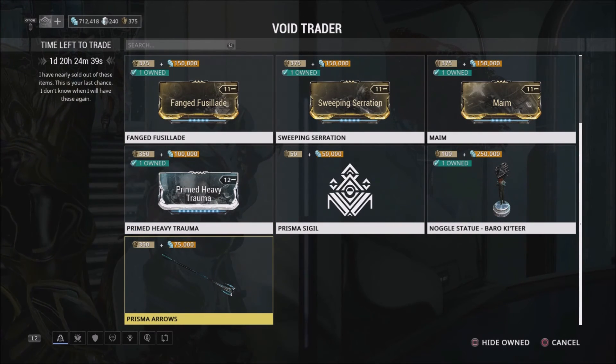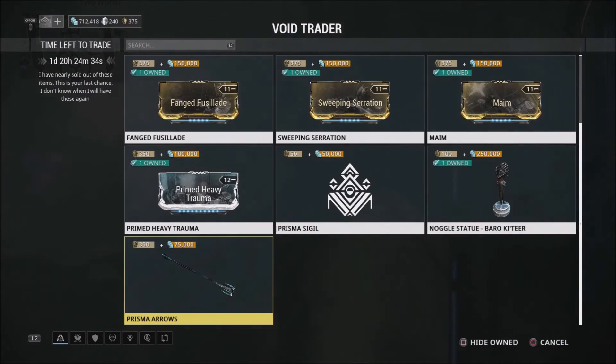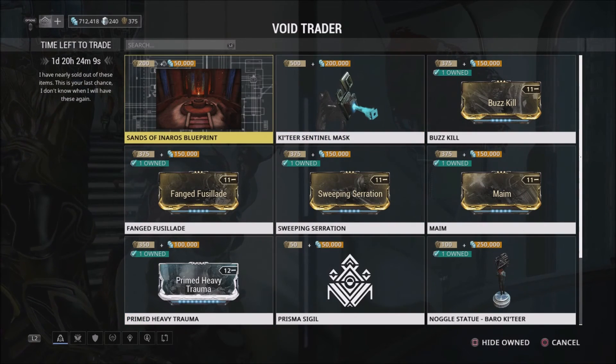Last but not least, you have the Prisma Arrows. If you like arrow skins, you can definitely pick this up — it's got a nice Prisma finish to it. It is 350 ducats and 75,000 credits. It is a bit pricey ducat-wise, but if you're into collector's items, it's definitely something to pick up.